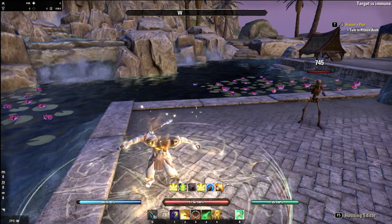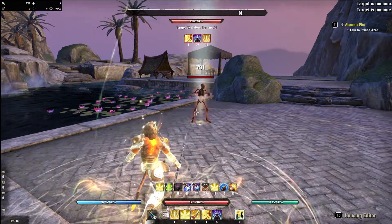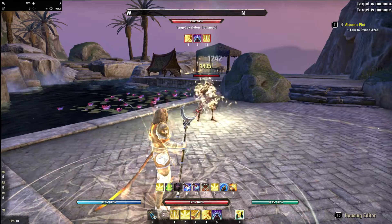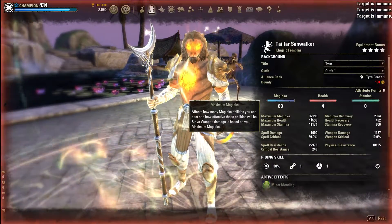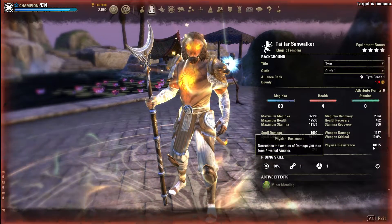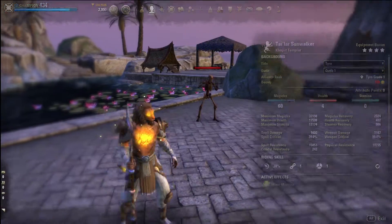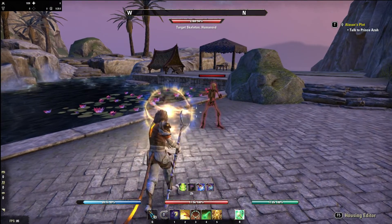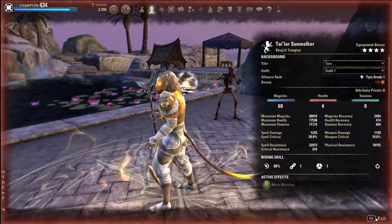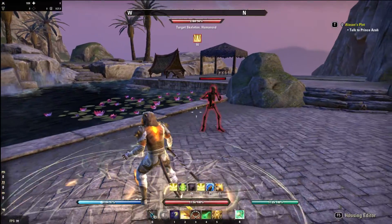With the new patch the healing power is buffed. We are at 32k magicka, 39 spell crit, 1600 spell power, 22 spell resists, 18k physical resist, 23k magicka on that bar. On this bar we go up to almost 2500.